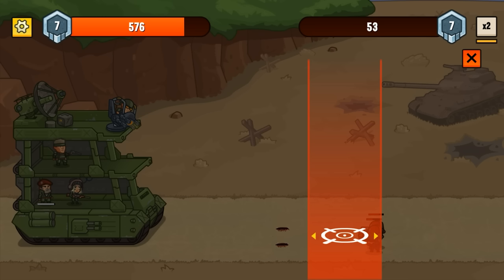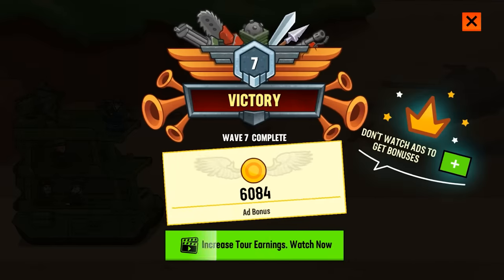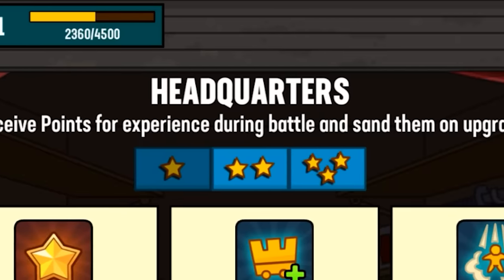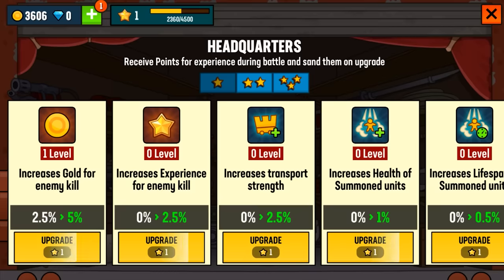The enemy is adapting. I like how there's just that one random tank off in the distance — like, what are you doing there? And if we go to camp, look at that, we're making that money. I got one more star so I can do something with it. Headquarters: receive points for experience during battles and then send — sand — them on upgrade. We can sand them on upgrade.